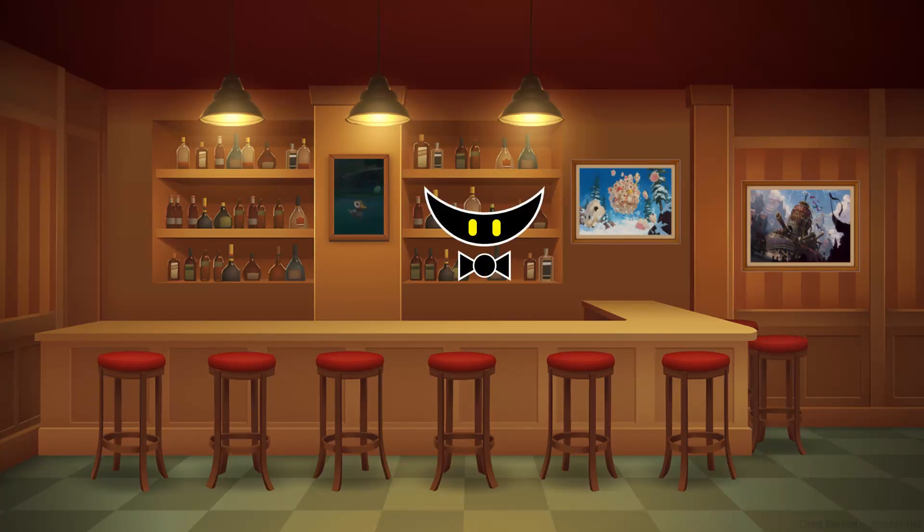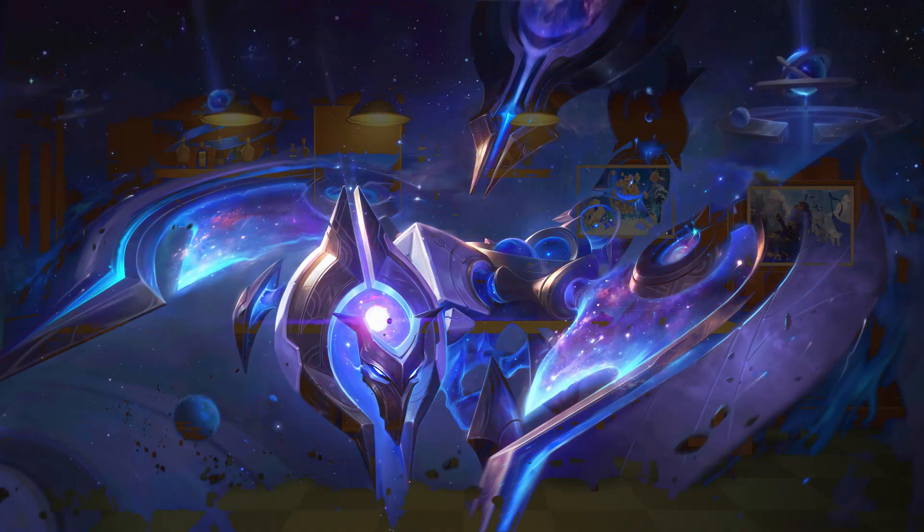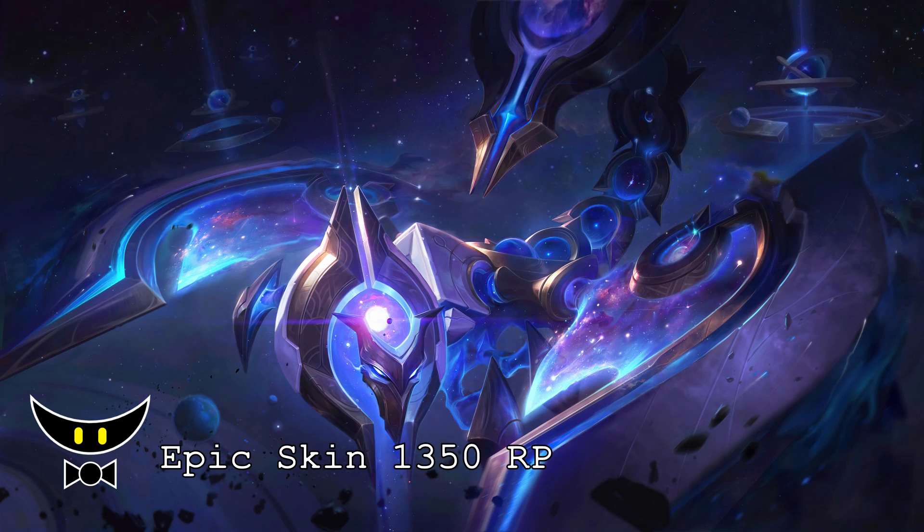Welcome to another video of the Before You Buy series where we talk about brand new skins and upcoming skins. I'm the Skin Appraiser and this is Cosmic Sting Skarner, an epic skin with a price tag of 1350 RP.